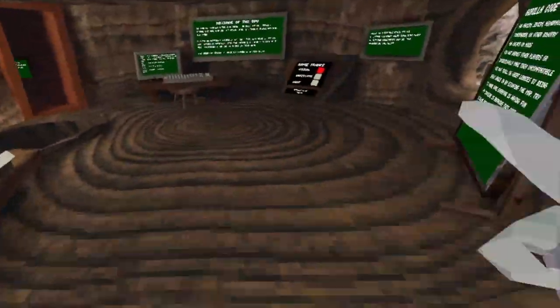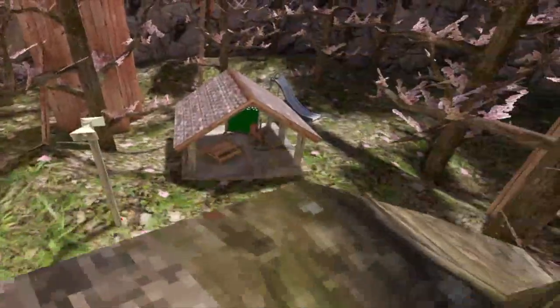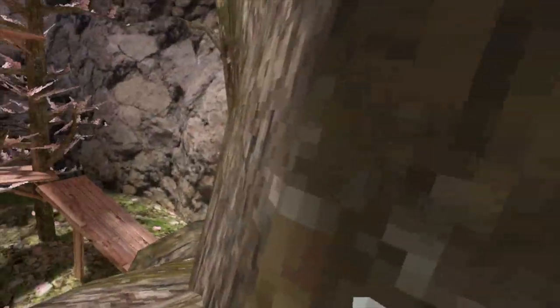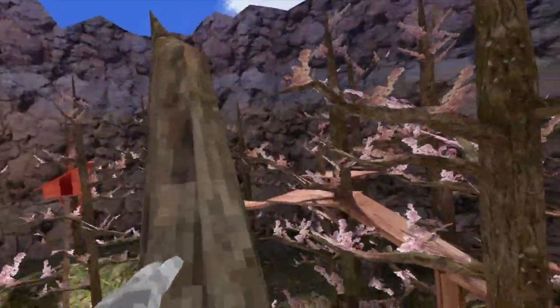I saw right now that there's a new beta for Gorilla Tag, and I can already see all the textures are like insane. Dude, I think this beta is just like that — Lemming just made the graphics like insane. Dude, look at the rocks. I think Lemming just made the graphics like really good.